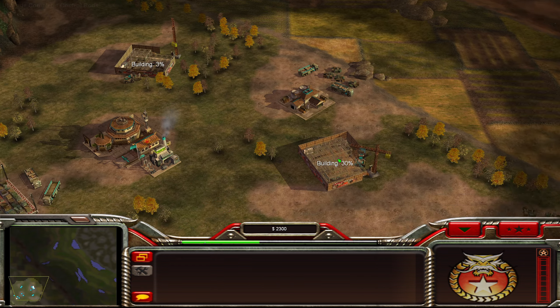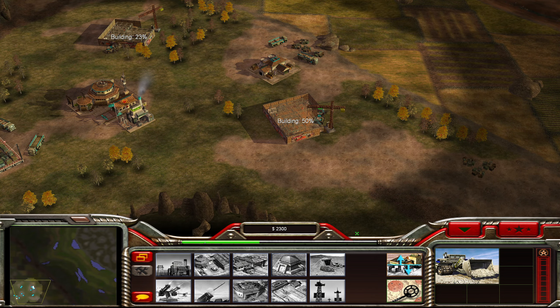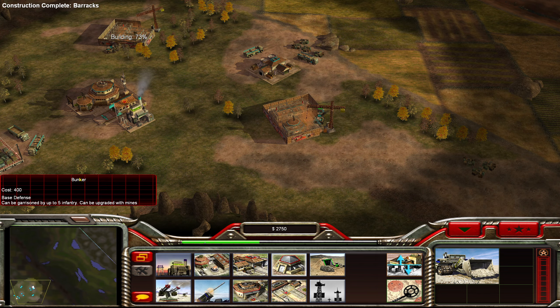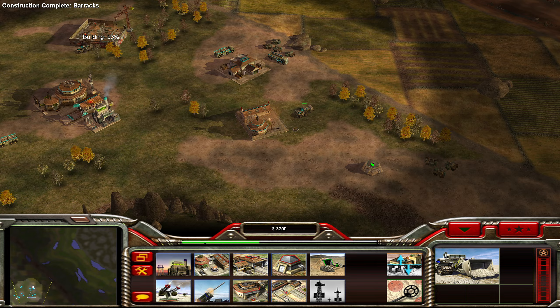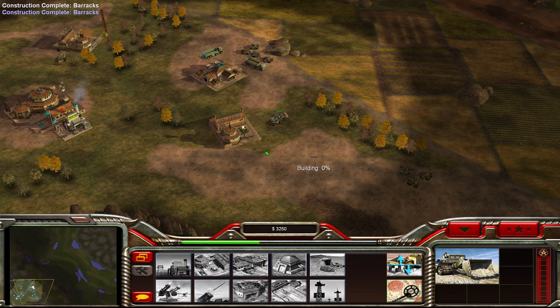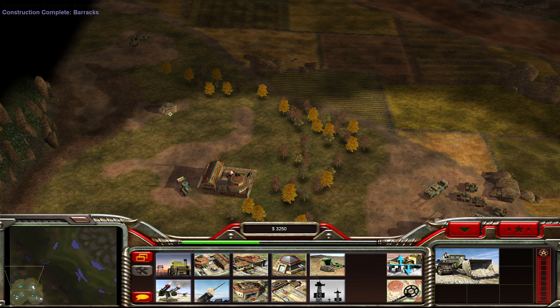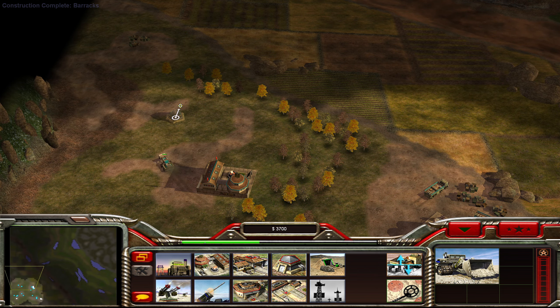We could try to fast tank towards overlords, but our super weapon buildings are also our tech buildings, so we're going to need those for that. That's probably not viable right now. We also have tile networks and other niceties.